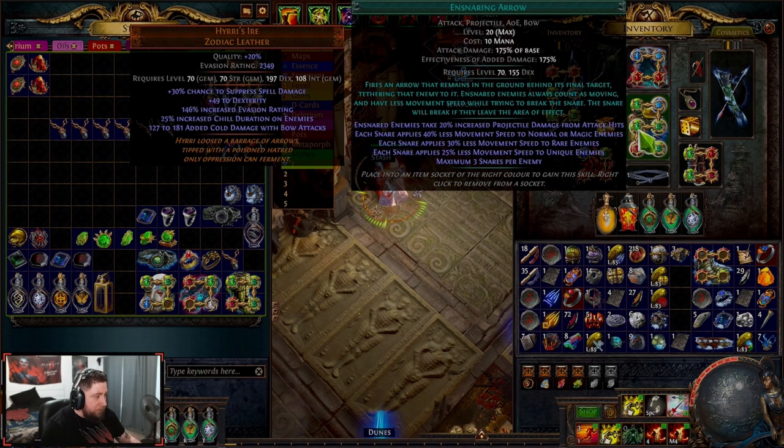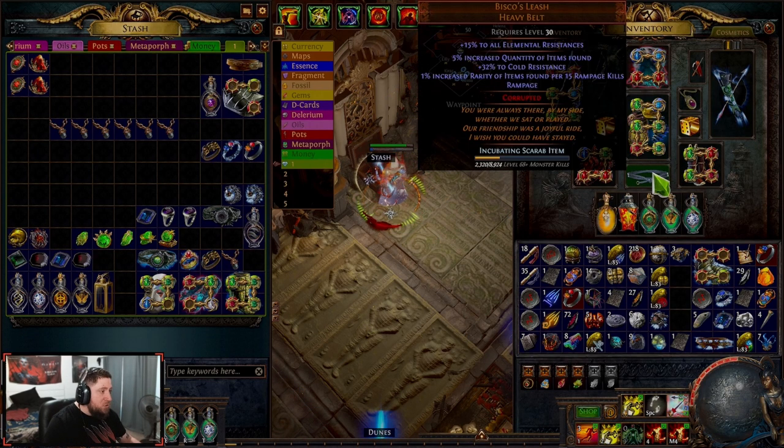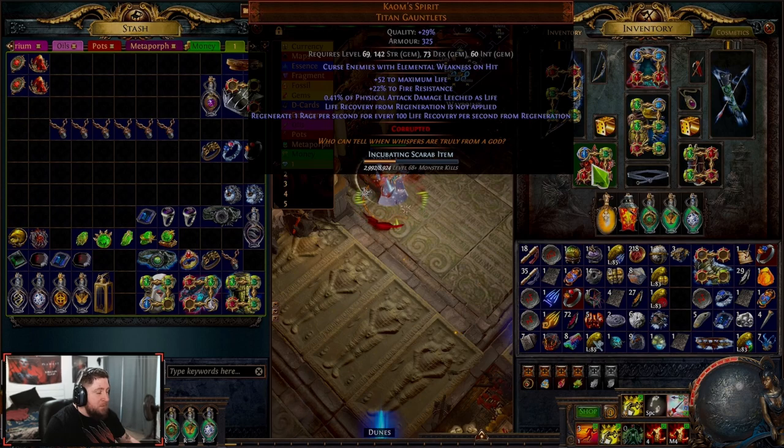Ensnaring Arrow is really the MVP here because it allows us to ensnare monsters and slow them down so we're able to move and not take as much damage. You want to kill everything off-screen or at a really good distance. We are a bow build, and with typical Magic Find builds we are a little bit squishy. Next, we're doing Bisco's Leash for even more item quantity and increased rarity per Rampage. Then we've got Gold Worm Knucklebuck Boots for even more quantity.